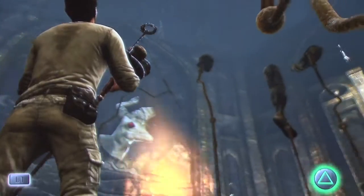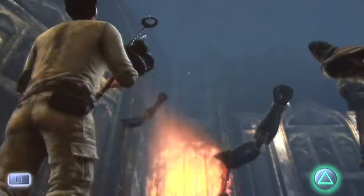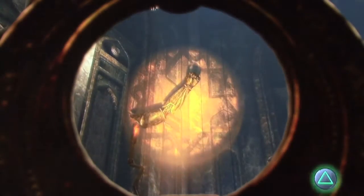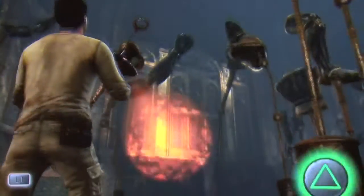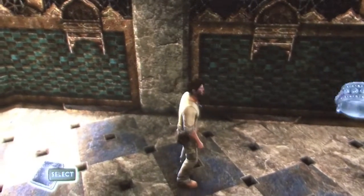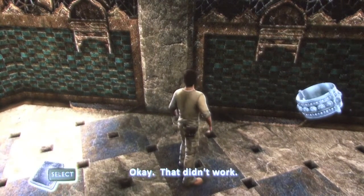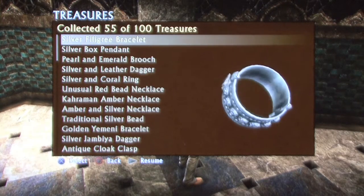But before you do that, if you look way, way up on the ceiling, you will see the next treasure that is glowing, seemingly out of reach. You need to aim this torch device way up there and it causes some bats to fly around, which in turn drops the treasure. And after all this work, you are rewarded with a silver filigree bracelet.